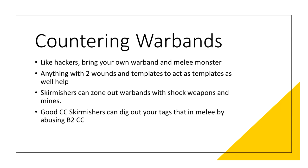So how do we counter warbands and things meleeing your TAGs? Ironically, like hackers, the answer to melee and warbands is to bring your own warband and melee unit — specifically as corner guards or screens to prevent the opponent getting guys to the TAG. Anything with multiple wounds and templates is pretty good at this since they can be harder to shift. Patchers are a great example. Skirmishers can also effectively screen out warbands using shock weapons or rifles to shoot outside template range, drop mines or deployable repeaters to debuff or stop those coming in. Skirmishers with good CC can also come in and save TAGs from being caught in melee.